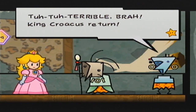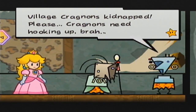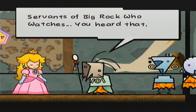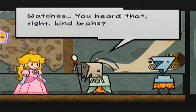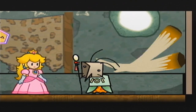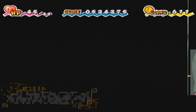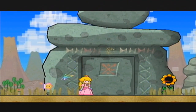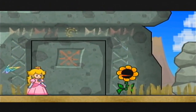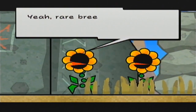Terrible, brah! King Croacus — return! Village Cragnons kidnapped. Please, Cragnons need hooking up, brah. Servants of Big Rock Who Watches — you heard that, right, kind brahs? P-p-please! You help! You hook up Cragnons! So I guess we gotta save these Cragnons, or whatever they're called. Hey, check it out — haven't seen that one before, have we? Must be some sort of rare breed or something.